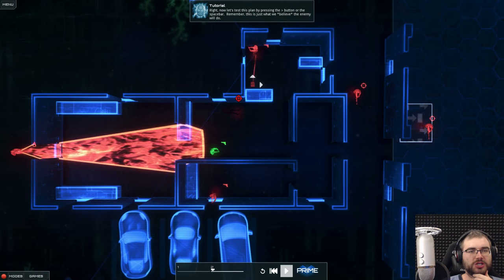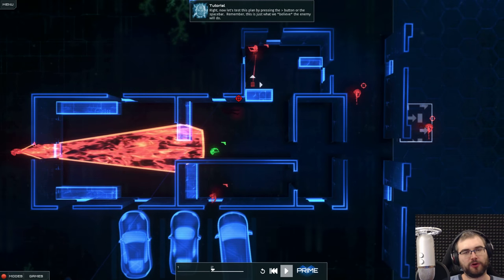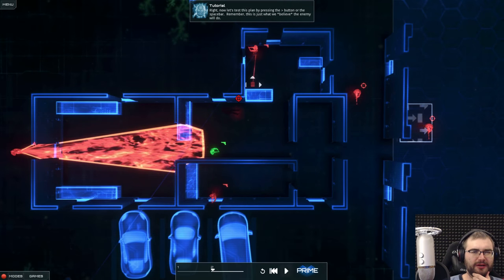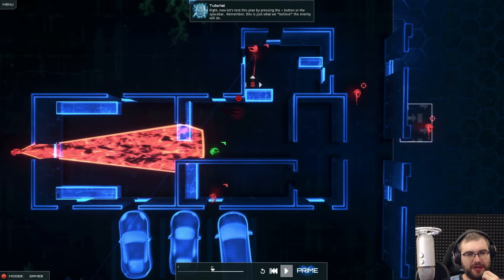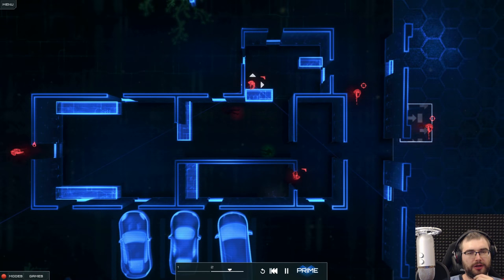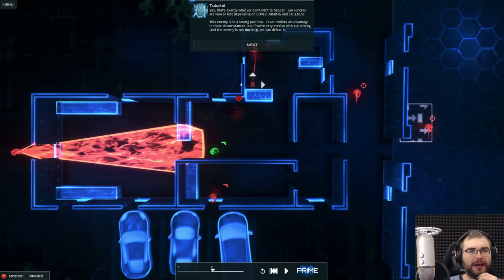Oh interesting — so now you can actually plan for enemies as well. I don't think you could do that in the first game, or at least I missed it. Now if he comes there, I'm dead. So I basically need to get rid of two of them now.